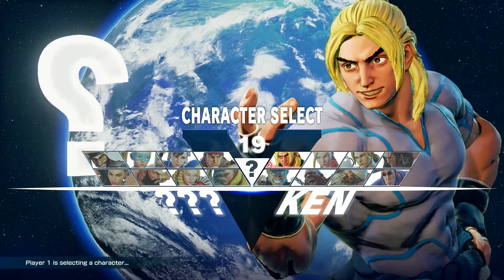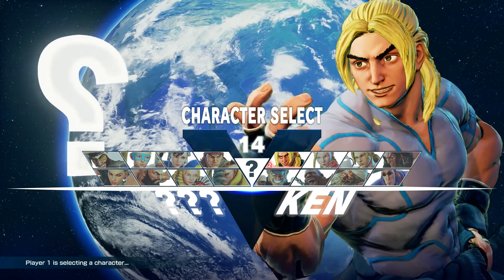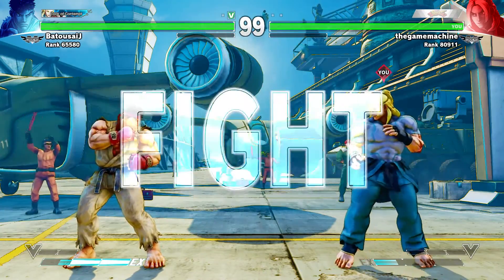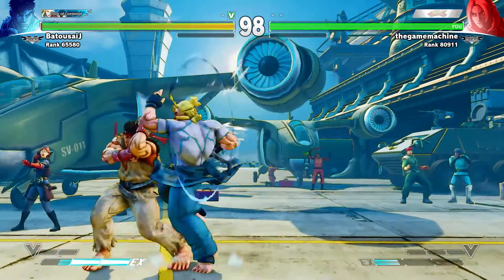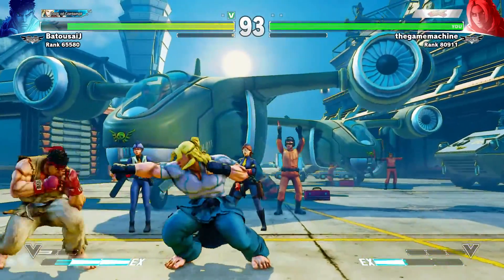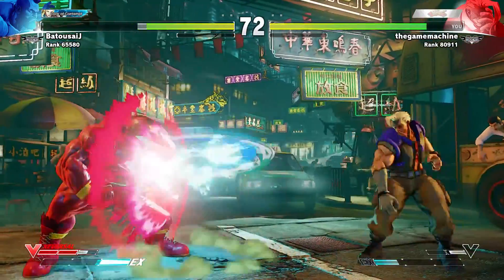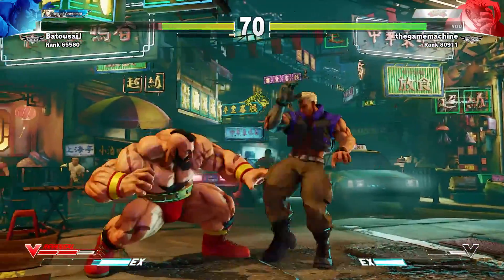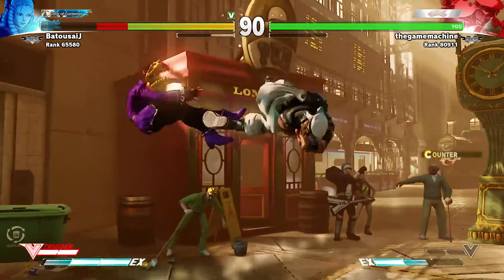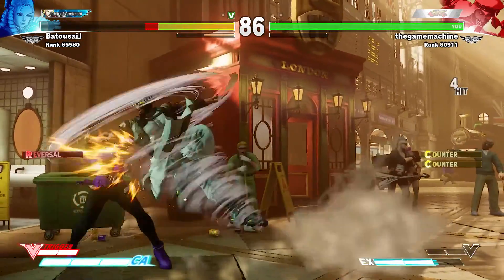The roster boasts 16 unique playable fighters. Each character, for the most part, plays pretty differently. Even Ryu and Ken get shaken up a little bit. Ryu plays more like you expect him to. Ken has a similar moveset, except a few things have been changed to make him a little bit different. Characters like Nash, aka Charlie, is no longer a charged character — he throws fireballs like the rest of them. And you also got new characters like my personal favorite, Rashid, who does tornadoes and fly kicks. He's just so great.